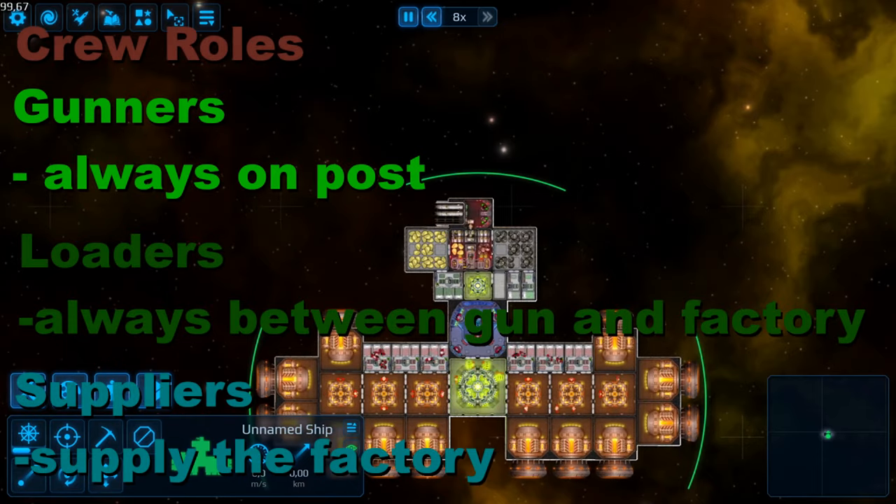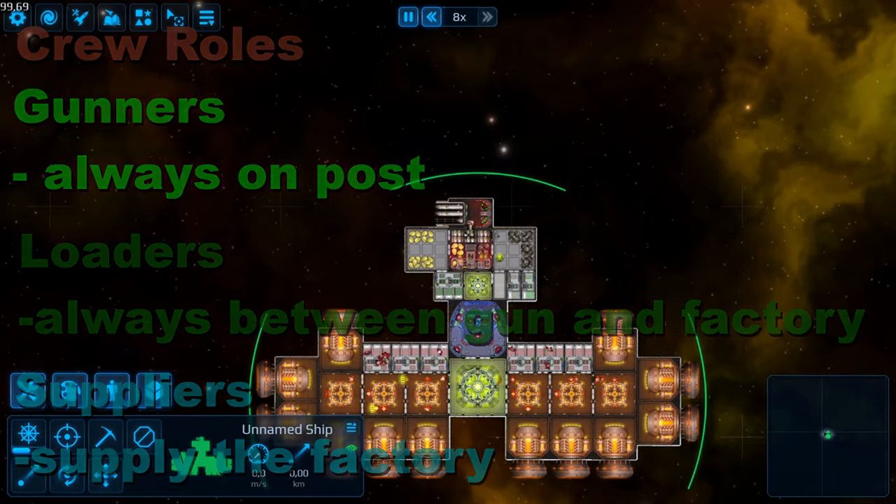Quick reminder about the crew roles we are going to work with. We have the gunners that will always stay on post and don't do anything else. Fortunately, this also means that we can put their barracks anywhere on the ship as travel time becomes irrelevant. We have the loaders that always stay between the gun and the factory, so we have the quickest loading time. The supplying of the factory itself is managed by the suppliers.